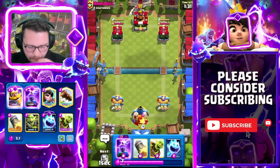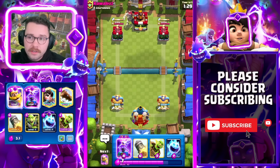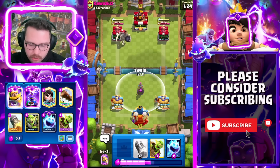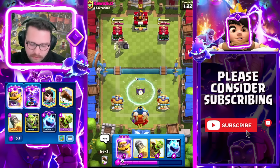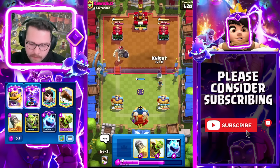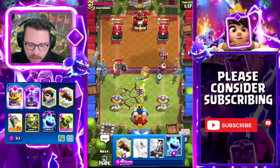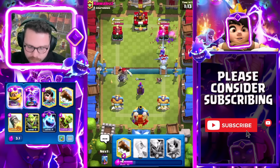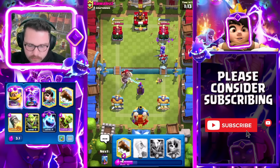We find ourselves down a thousand damage — stuff like that can happen in single elixir — but I'm confident in my matchup and my ability to bring it back. In this matchup it's really important to not be afraid to cycle Teslas because he has Earthquake. We need to take advantage of our faster cycle. He goes for the Earthquake — my Princess starts helping out with those Minions. We weren't scared of the Earthquake and were able to defend. Shoutout to the Evo Tesla for having extra HP — we've evened up the game.